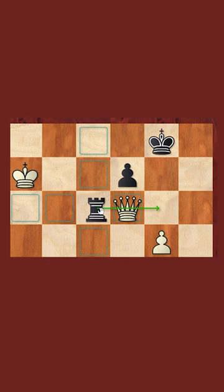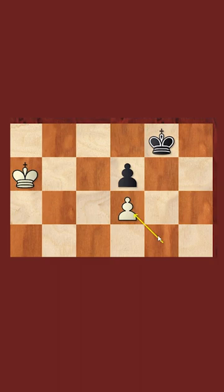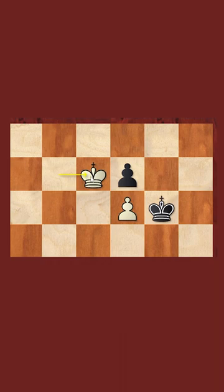We now have to ask ourselves: what if the Rook takes the Queen? But this is actually completely winning, as after g takes on f6, King to h7, King to d7 — if King g6 immediately, we have King e7 with the famous Zugzwang position.